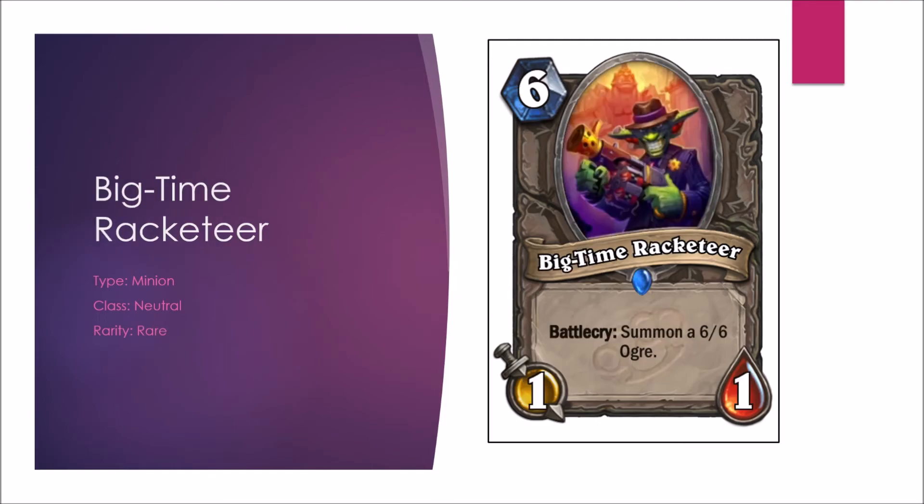We got the Big-Time Racketeer — a 6-mana 1-1 that summons a 6-6 Ogre. This card is very interesting. For one, it can dodge secrets like Mirror Entity, Snipe, and Repentance. Plus it can be combined with Evolve, Shadow Step, Shadowcaster, or Brann for some seriously good value. But without a great combo, there are many other 6-drops that can be played alone with much more value. In Arena, dodging secrets can be valuable and it's totally a solid 6-drop — no problem with this in Arena. Constructed B, Arena B.